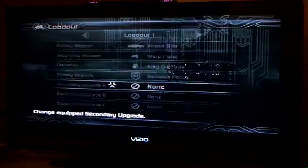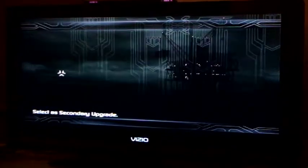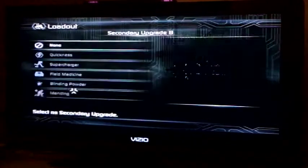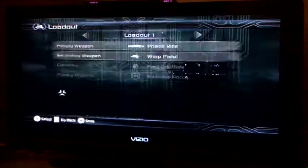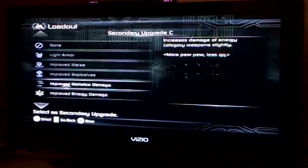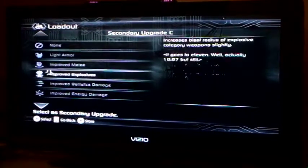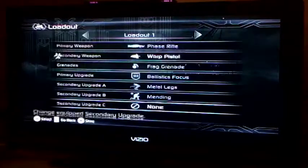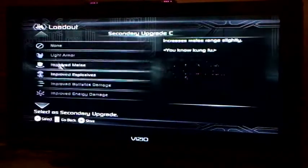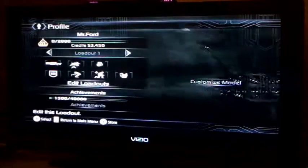And then we can do some secondary upgrades — a little bit of sprint. So you have all these different things going on, and you can add modifiers to your character for these perks. You can get improved armor, improved running, improved stealth, improved damage.